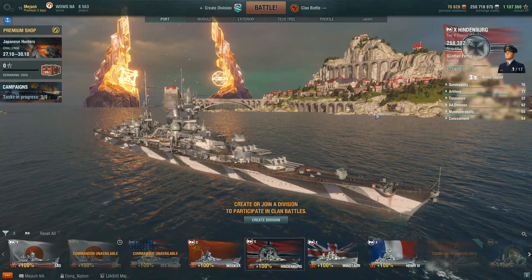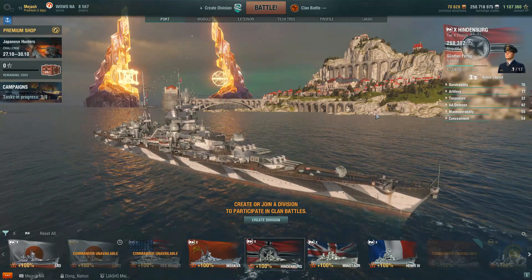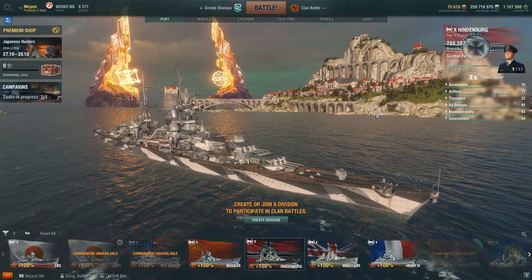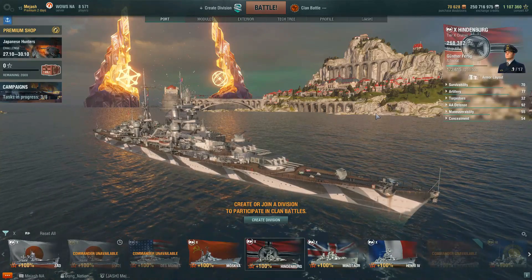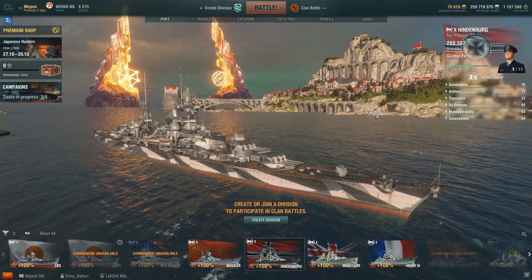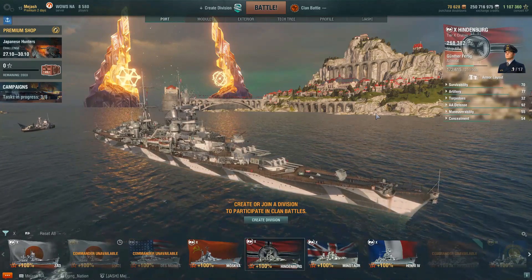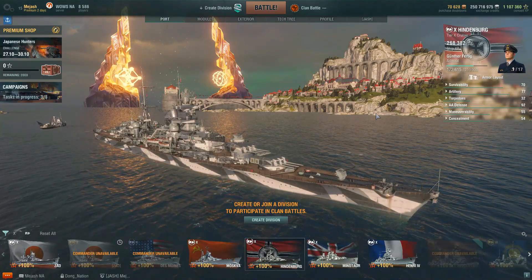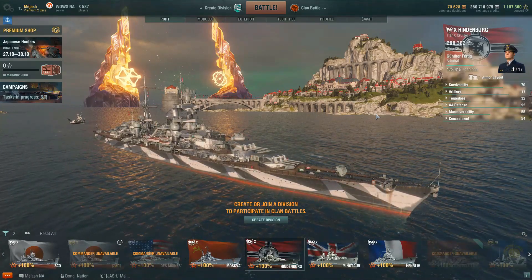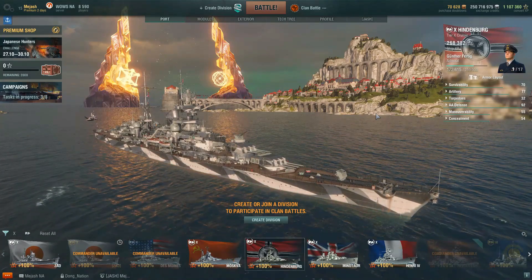A pretty safe number two is the Hindenburg. This thing is absolutely insane. Since its recent HE buff and higher alpha damage, it's pretty awesome. It's an amazing flanking ship with pinpoint accuracy at long range. It's probably the most dangerous ship up close, with its ability to pump out eight torpedoes per side, as well as its turtleback armor keeping it safe from citadels at close range. The Hindenburg is right there with the Moskva — I just think, since it doesn't have radar, it's not quite as strong.